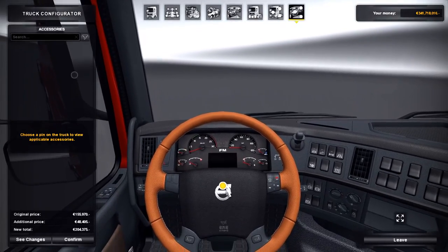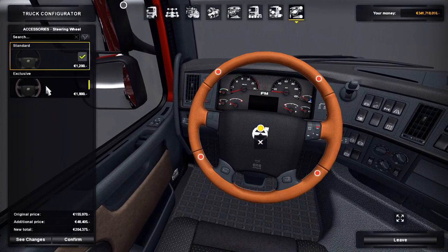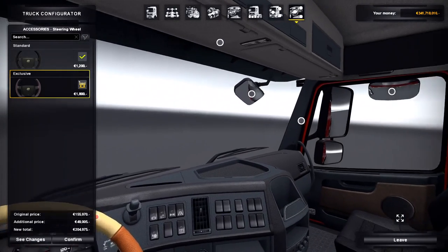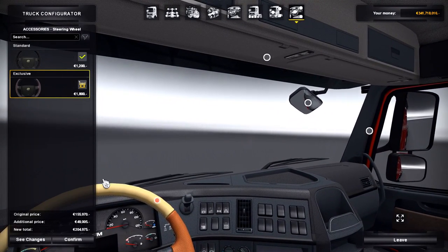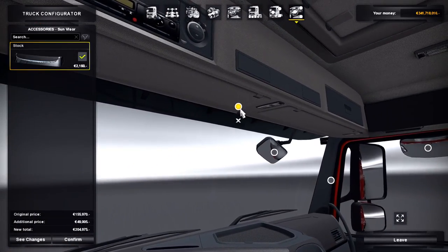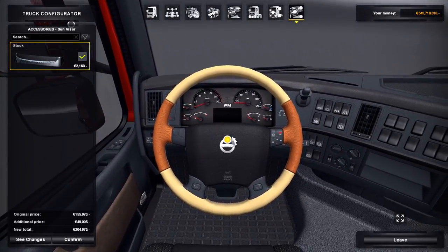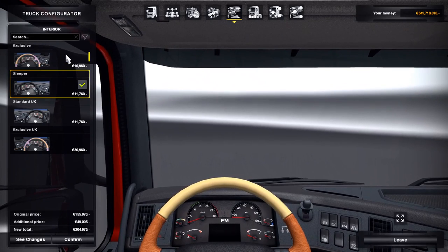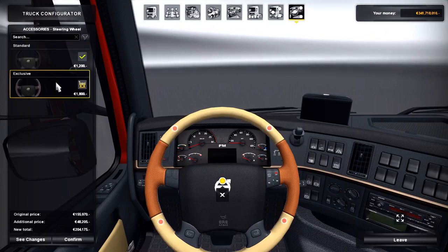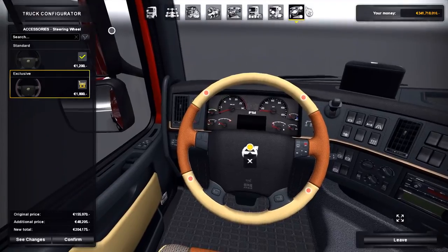Moving into the interior, you can change out the steering wheels — both options are, frankly, very ugly. There is compatibility for the DLC Cabin Accessories, but I don't have that patch installed right now. I'm going to go back and switch to the Exclusive interior so I can have the GPS when we do our drive. I think the color scheme is awful, but that's Volvo, not really the mod.